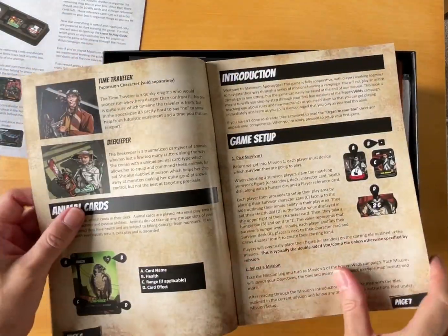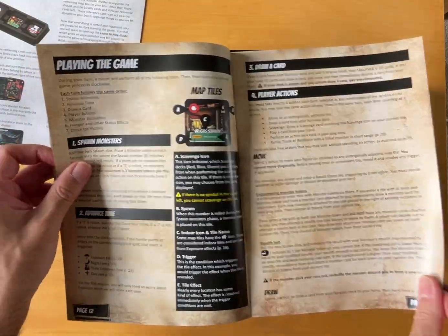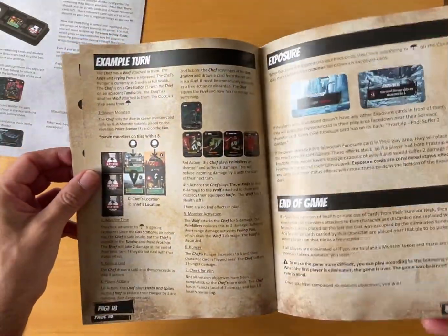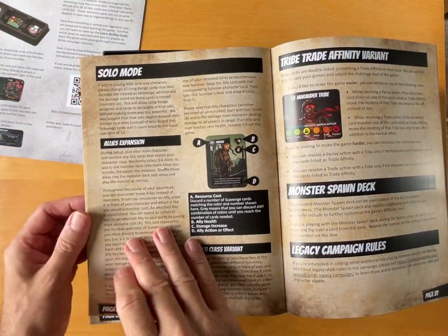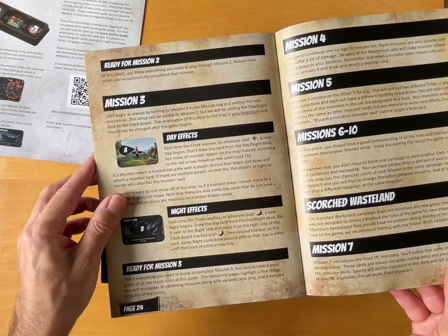Components. Survivors — similar format if you've played Maximum Apocalypse. Exposure, end of game. Again it's some missions. How many missions do we get? Solar mode — I like a solar mode. Seven missions... no, ten missions. Mission six to ten.